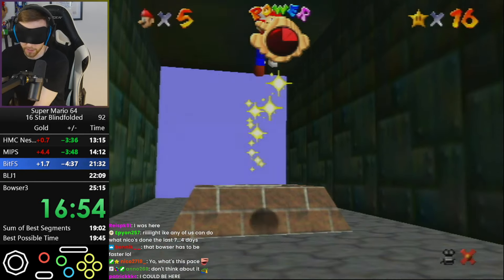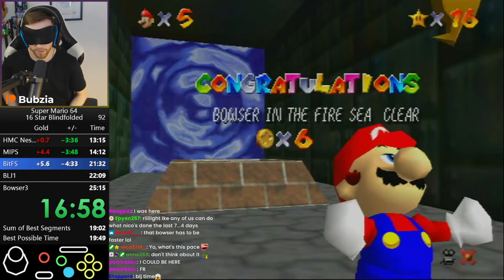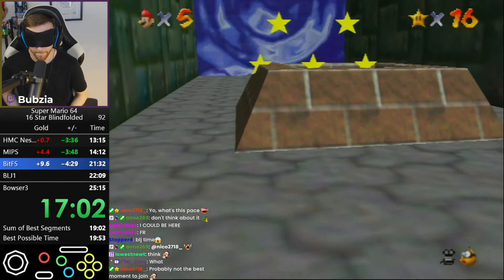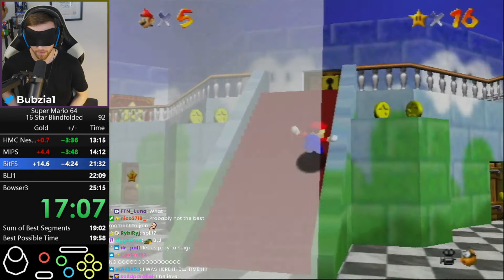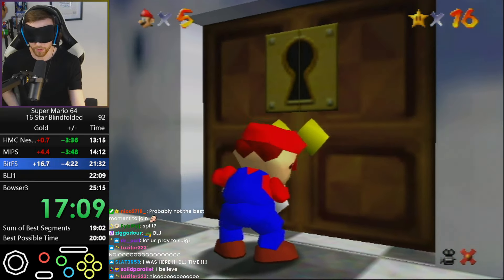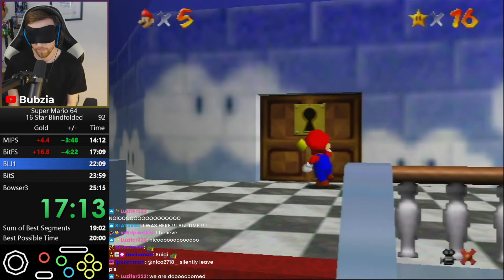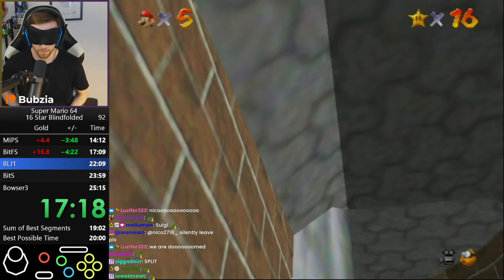Just because of these two mistakes, you can already see the bleed is starting at my goals on the splits — plus five seconds on the star door split. I believe it is around 17 seconds of total time loss, just because of these two minor mistakes. It's pretty crazy, and now the best possible time is officially over 20 minutes.